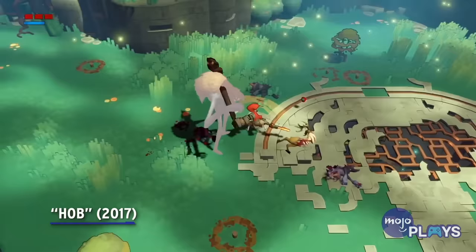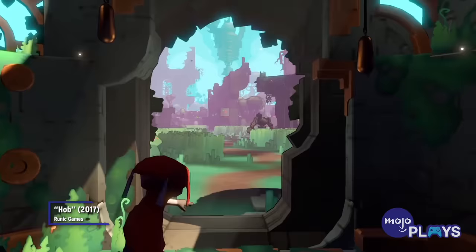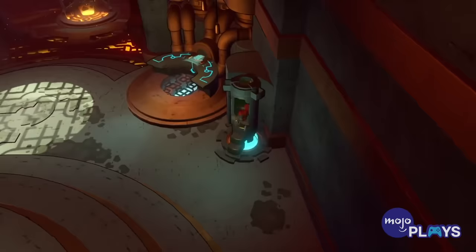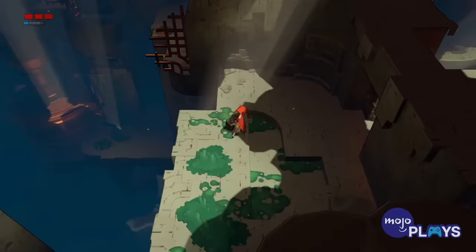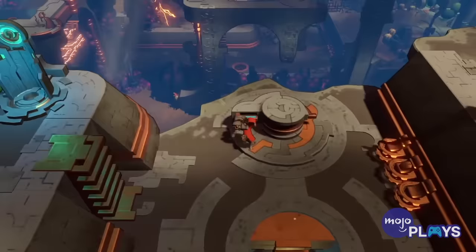Hob. Like Tunic, Hob places you in a mysterious forest, having you explore to discover more about it. Only here, things are a bit more sci-fi. Nature has overtaken massive structures, but you piece together the lore of what happened as you explore. It very much is a classic Zelda action puzzler, with each success beckoning you to keep digging.